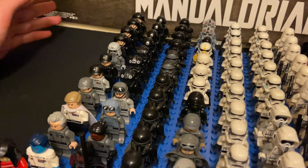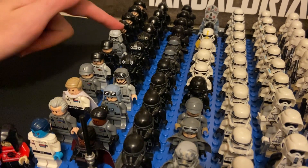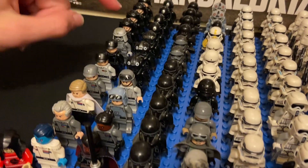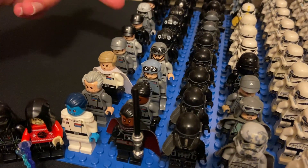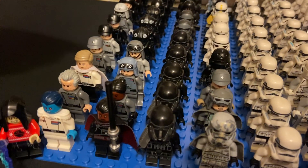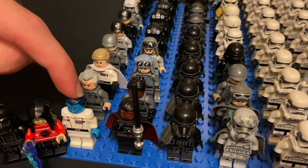These guys are basically the stormtroopers for the Imperial Navy ships. An ATTP pilot from Rebels, three random Imperial generals and Navy people, Director Krennic, Grand Moff Tarkin, and Grand Admiral Thrawn.